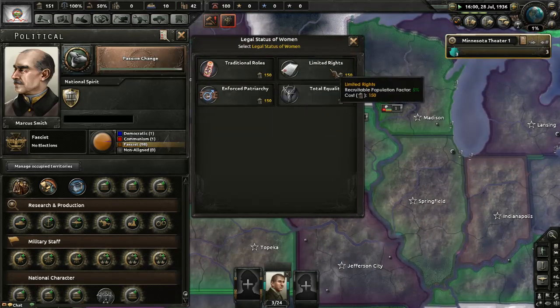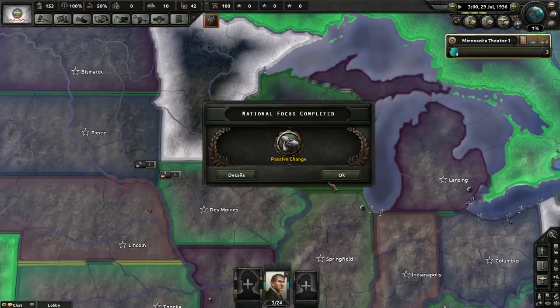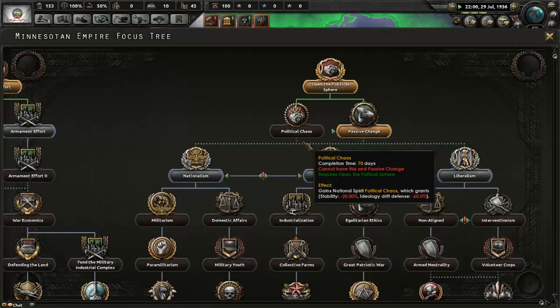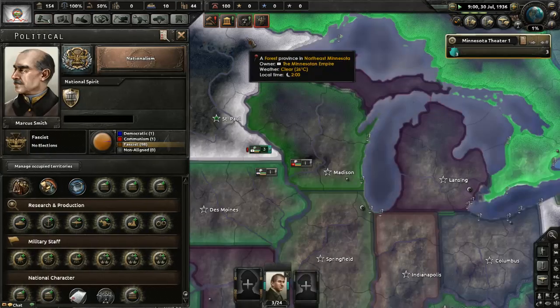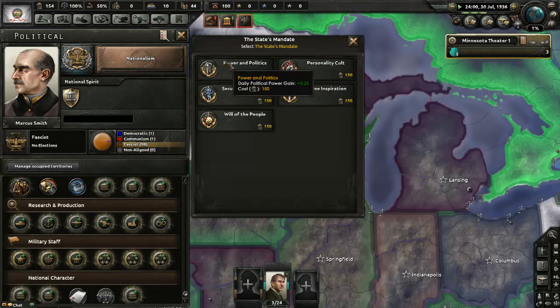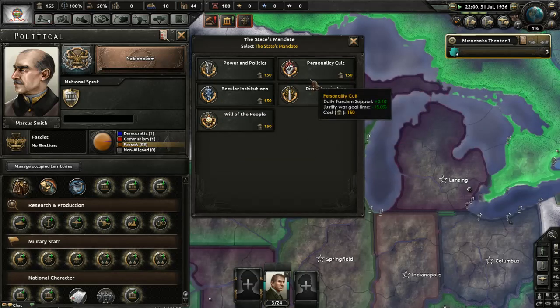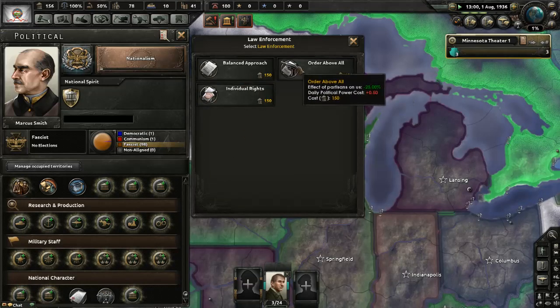Let's go ahead and give women some limited rights. We have some more political power — even better. We can continue to snake down this. States mandate, power and politics. I kind of like that personality cult — that wouldn't be a bad one. Balanced approach gives you stability. The real question is do we add a political advisor?